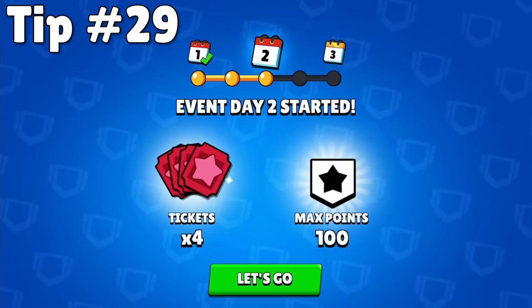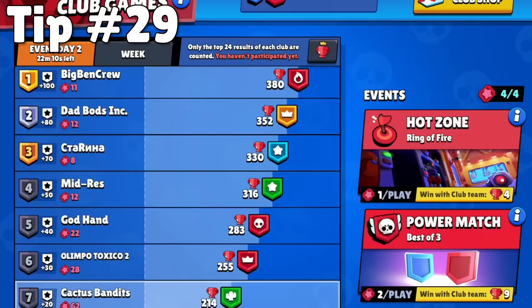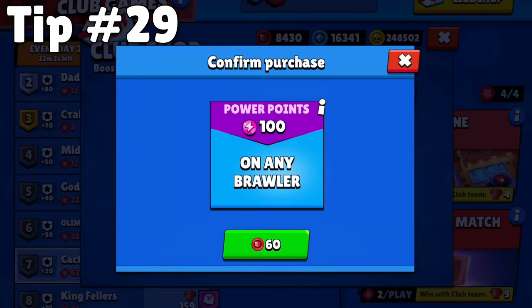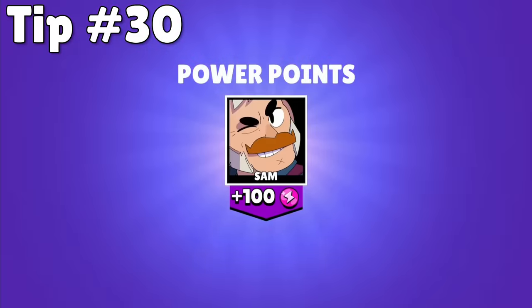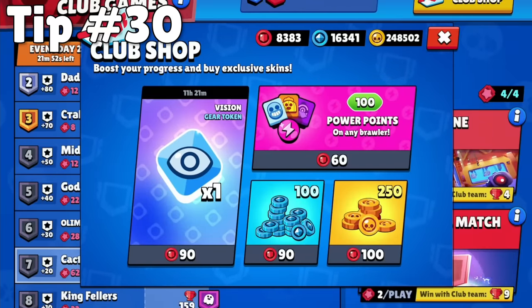Aside from completing all of your quests, the next most rewarding way to spend your time is by joining a club and participating in club league. Even if your club isn't super competitive or very active, this is a great way to boost your progression with club coins. The best way to spend those club coins is on power points, because power points eventually get converted to gold once you have max power points, so buying gold directly is not efficient in the long run.